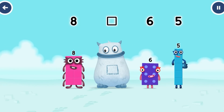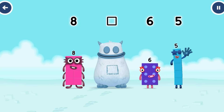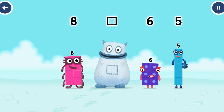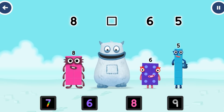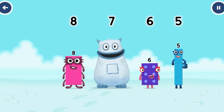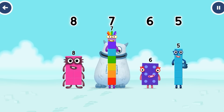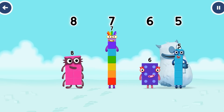Find the missing number to reveal who's inside Big Tum's tum. Eight, six, five — who's in my tum? Seven. Correct! Seven was in my tum. Well done. Eight, seven, six, five — I'll be back.